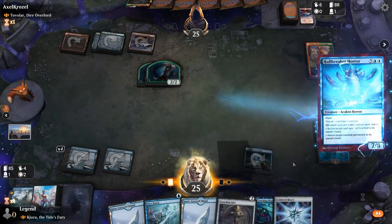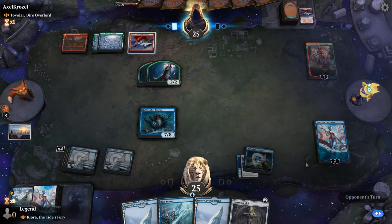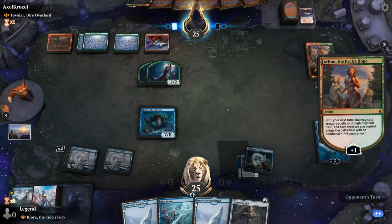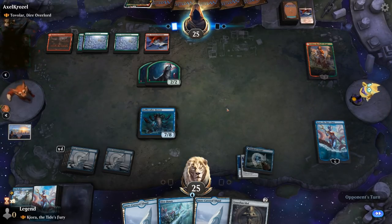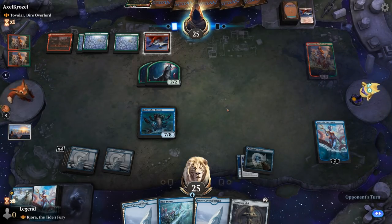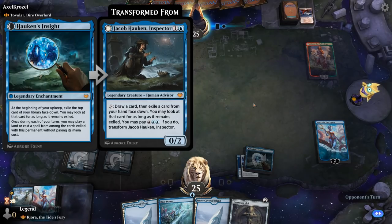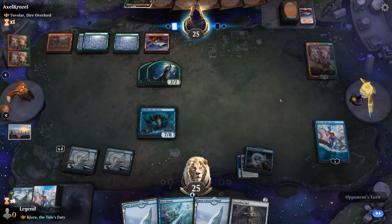A 7/8 is not that easy to kill for red-green. Now we can start bouncing things with the Hullbreaker, which should be able to take over. Despite having Kiora as our commander, this ended up kind of being a Jacob game — which we featured recently in a different video. But it shows the versatility of Kiora, both having the 8/8 Kraken plan as well as sometimes just untapping our lands.